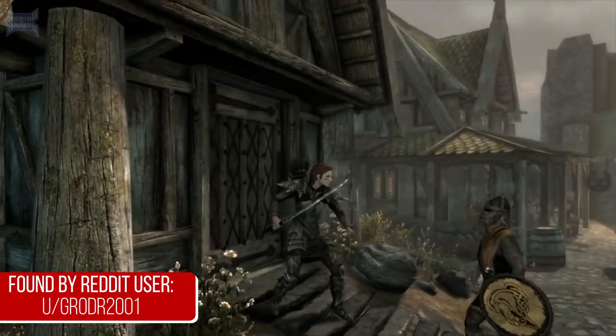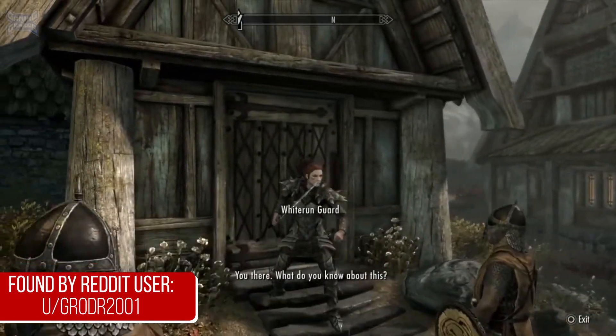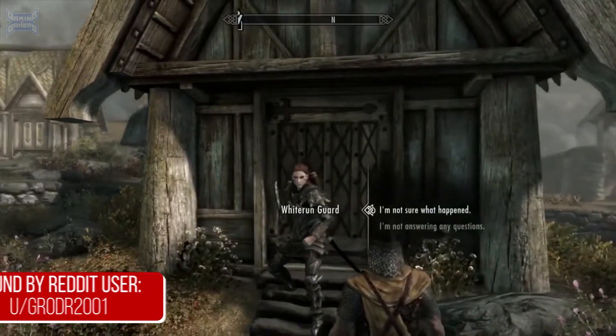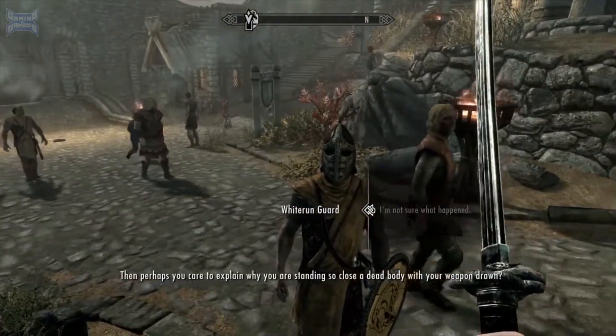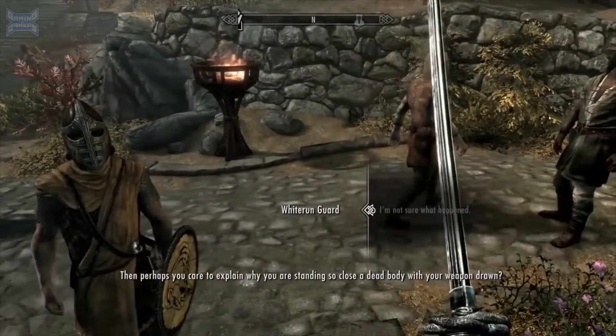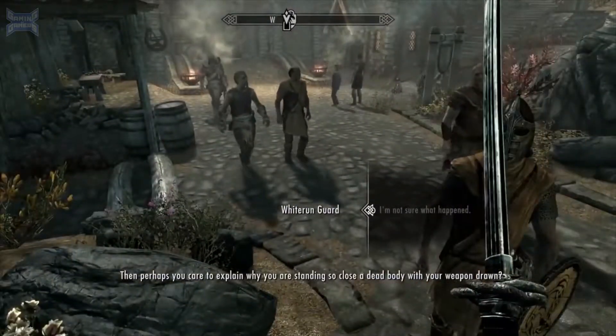For our final detail in Skyrim, if you stand near a dead body with your weapon out and a guard is nearby, he might ask you if it was you who is responsible for the death of the person you are standing around. This is a great detail as it shows the NPCs almost having awareness of what's going on in the world around them.